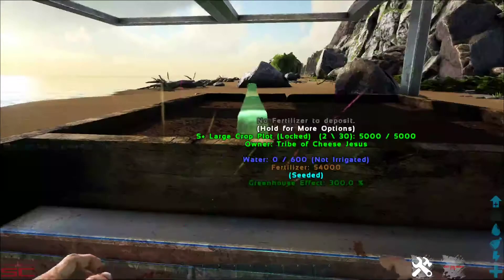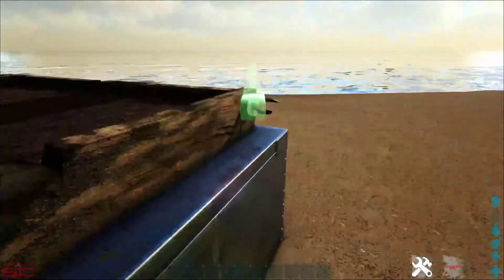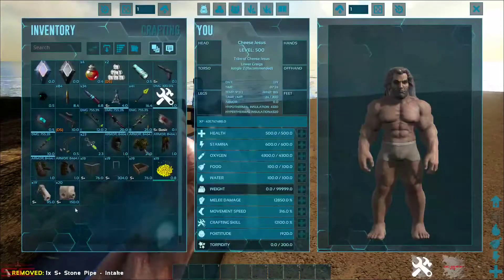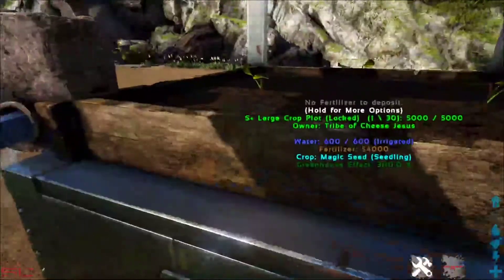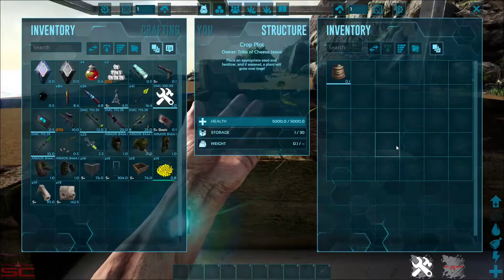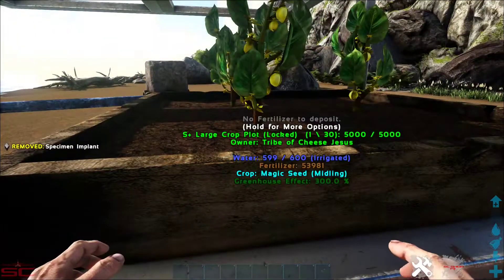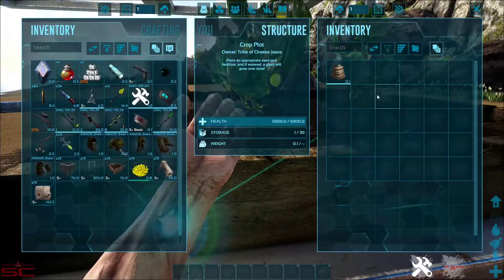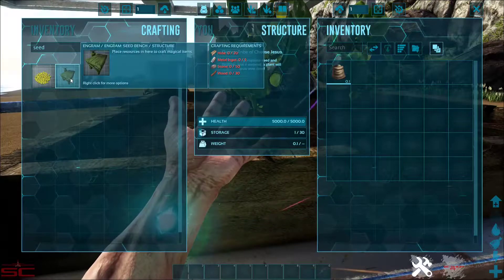It doesn't actually have to go into a crop plot — as you can see I can just put it down here and it'll be fine. So now it's got water and everything that it needs. Now here's the real magic — any second now it'll give a large dose. While we wait I'll just make a seed bench.